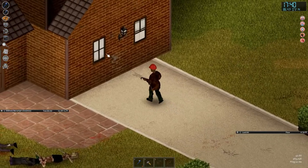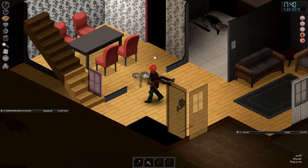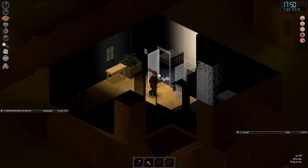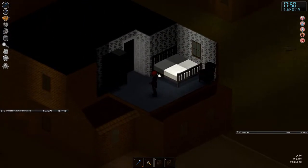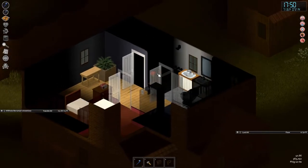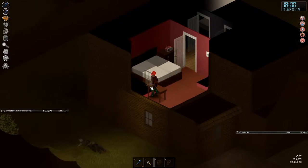We've already put some curtains up on the windows so zombies cannot see in and cannot see our light shining through either. If we need to, we can pull the curtains up just to peek outside.